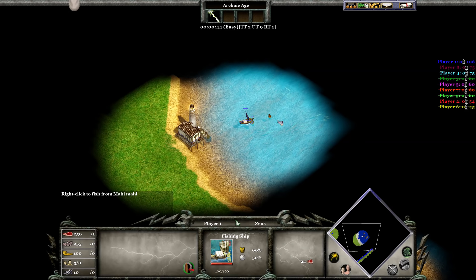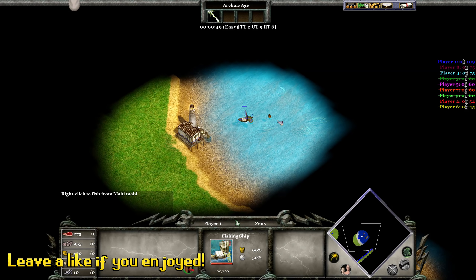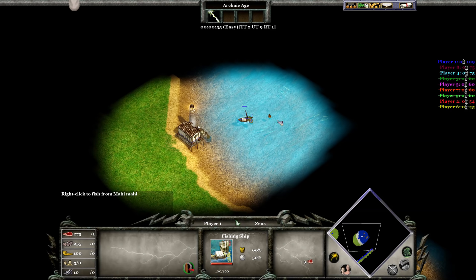I'm sure this isn't the meta for everyone, but I believe if there is water on the map, you want to be using fishing ships as they cost wood and not food, and you're getting food in return.